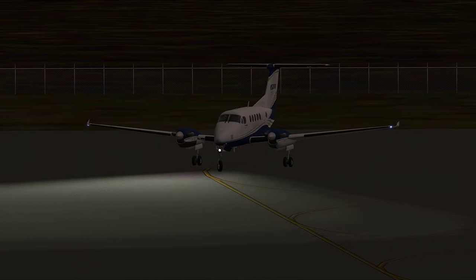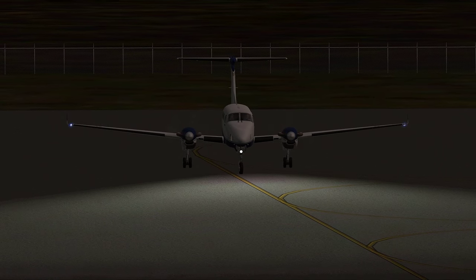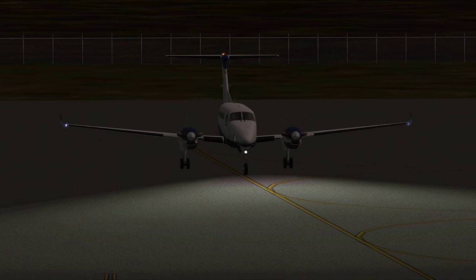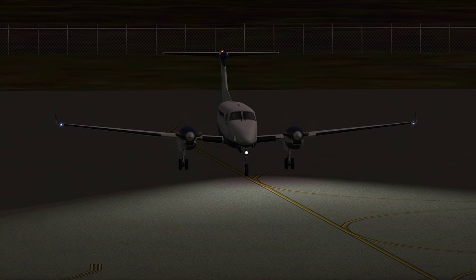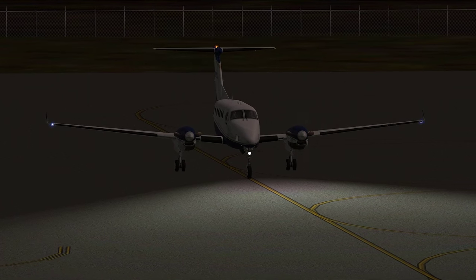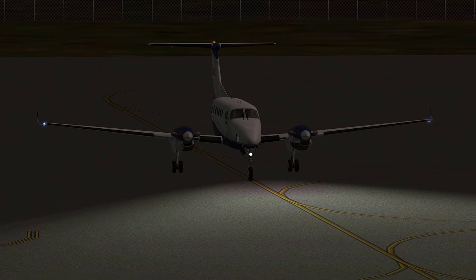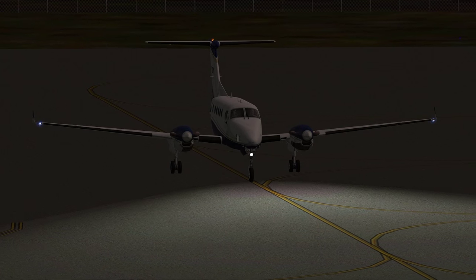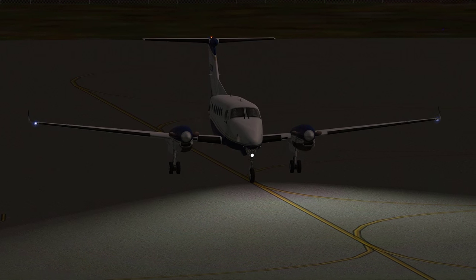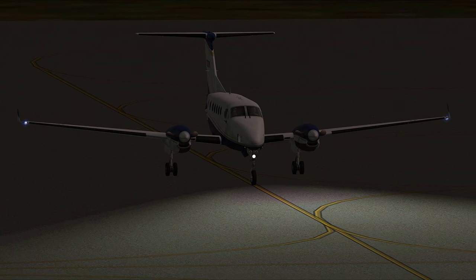Hello and welcome to part 2 of the MS Mania series on Flight 1's Ultimate King Air B200. If you are just now joining us, we are currently at Cold Bay, Alaska, and we are taxiing for departure to runway 33. We've done our cold and dark startup — you can check that out in part 1. We are getting ready to do a run-up and take off for departure. So climb aboard, buckle up and enjoy the flight.